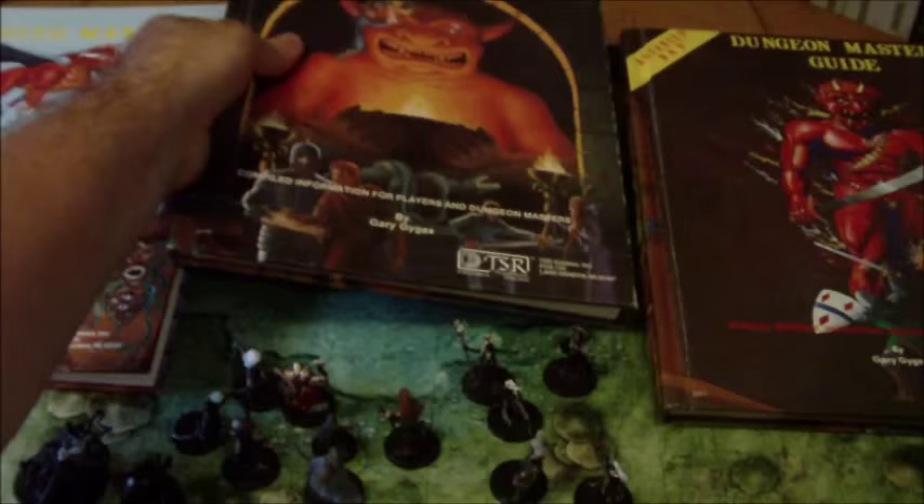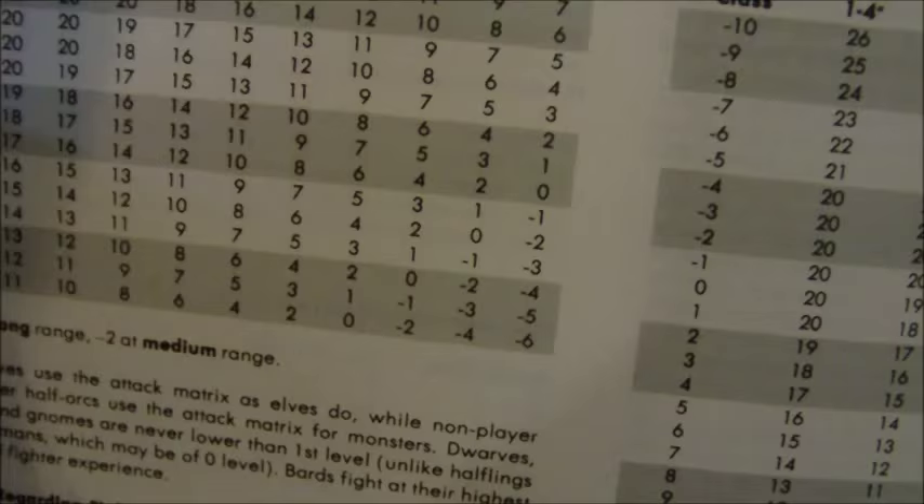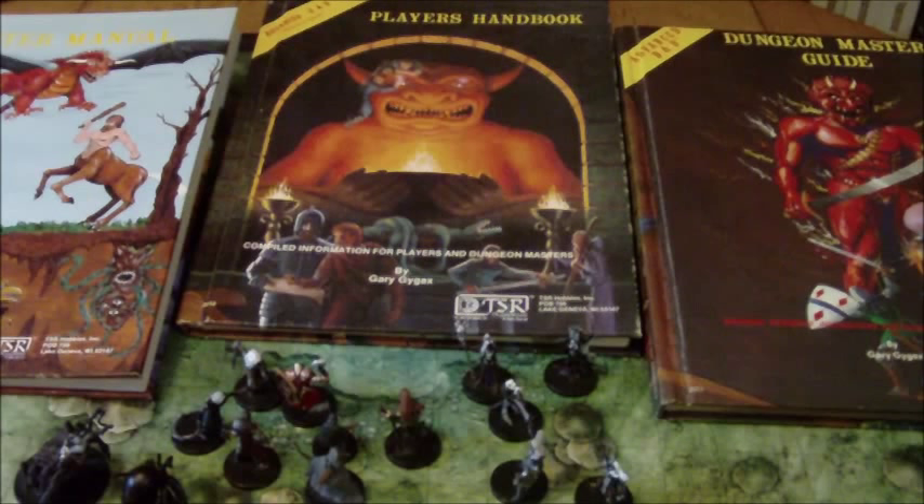As far as the Dungeon Master's Guide goes, it contains basically everything you need to run the game — all the rules for things like the combat system. The DM was really the only one who had access to the actual combat mechanics. It's all chart-based: the characters would make their rolls, and based off their level and what they needed to hit, the DM would determine whether they hit or missed. Players really did need to trust their DM to accurately let them know the outcome.